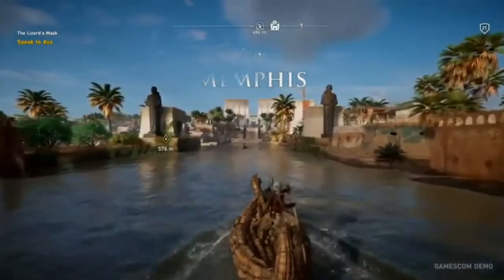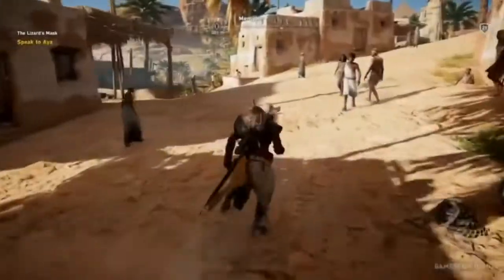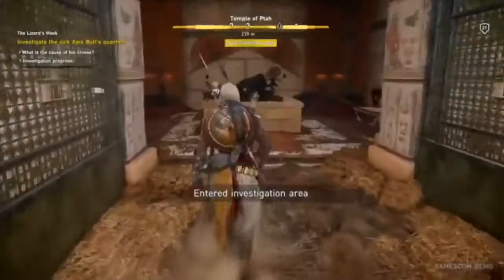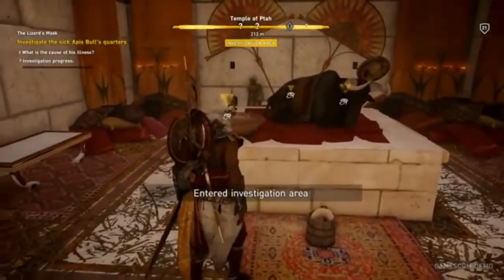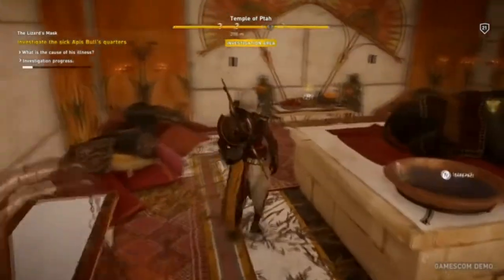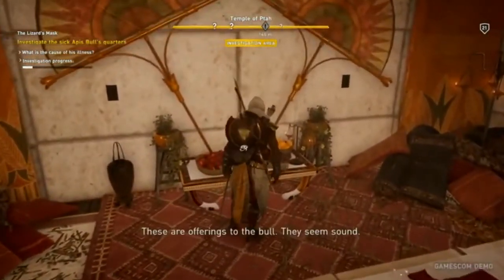We effectively started with a map that was about the Black Flag world map and replaced the water with land — we felt we could pull it off. Being set in ancient Egypt and taking the time period of Cleopatra, it's about over a thousand years before the first Assassin's Creed, which gave us a really good standing point to tell an epic story that is really important to the series — the origin. Then it was a matter of how do we infuse Egypt intimately into that origin story.